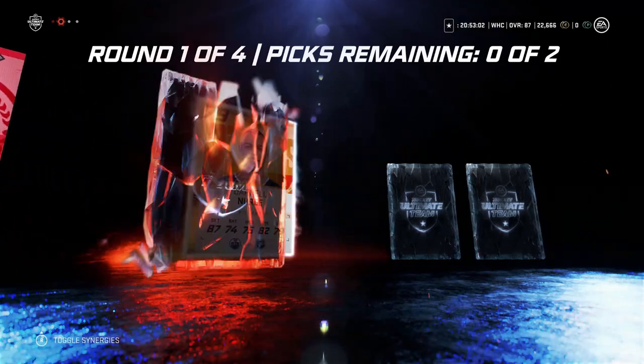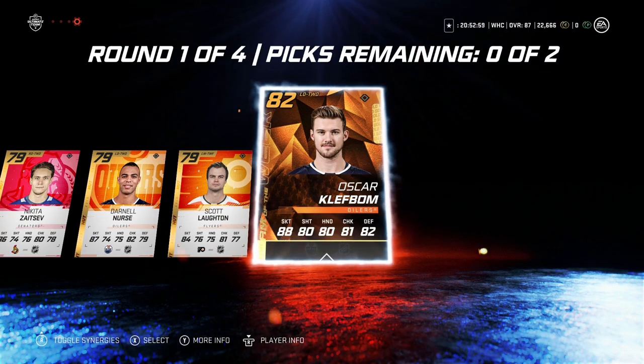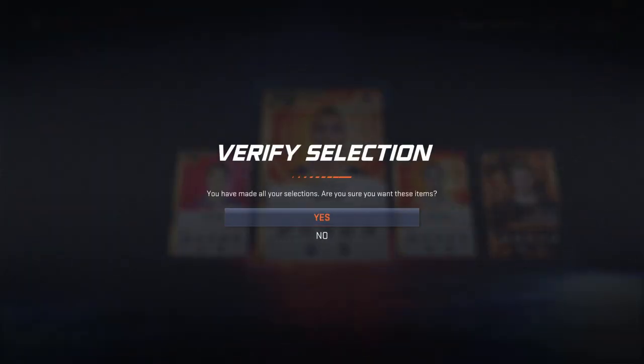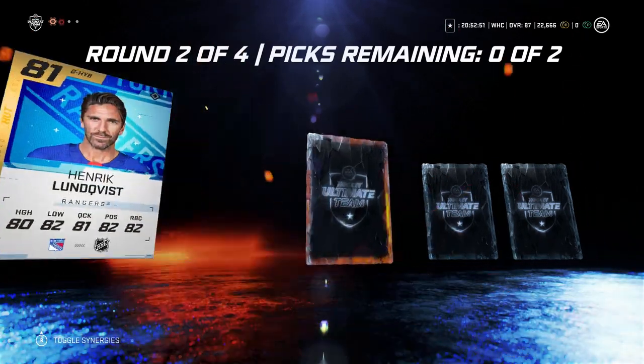Round one we get an Oscar Clefbomb Team of the Week. That might sell for something. And then I'll just take a Darnell Nurse with him. Not the worst start, but it's okay.